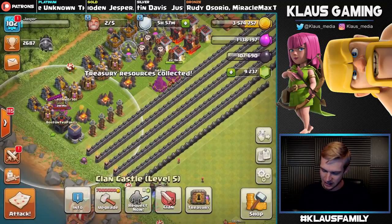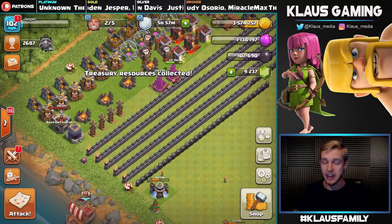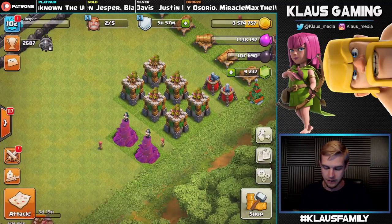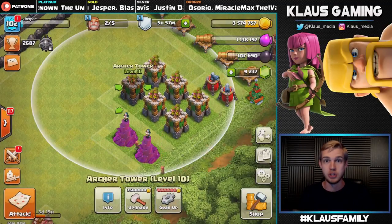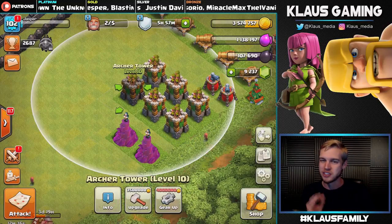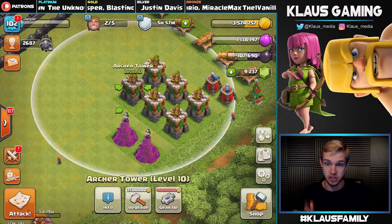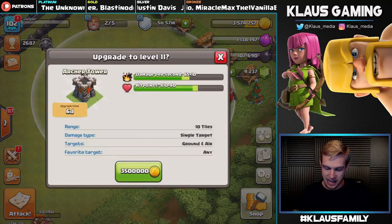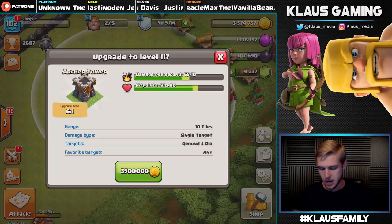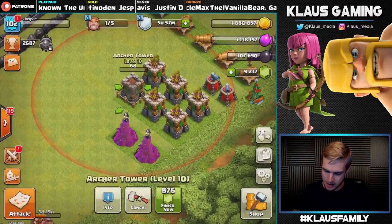We don't quite have enough gold to upgrade another Wizard Tower — I'd like to get them all done but we don't have enough. So we're gonna do one of these Archer Towers — we just happen to have enough gold. Level 11 Archer Tower, 3.5 million gold — let's find out if level 11 is max. Three, two, one — bam!